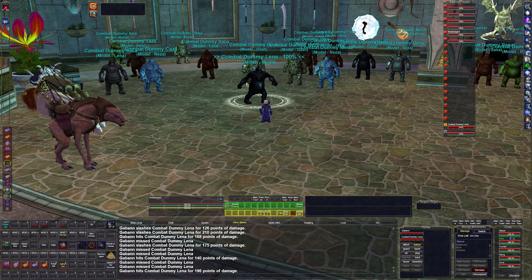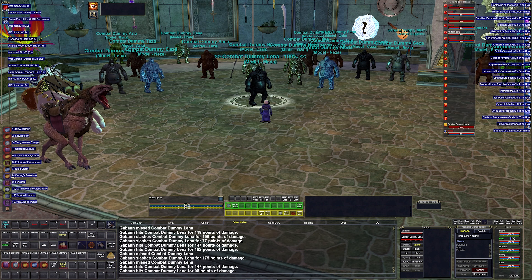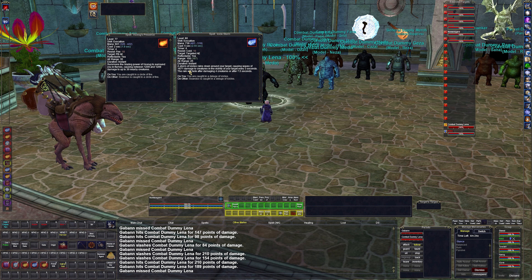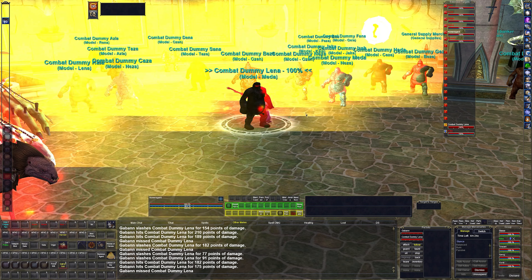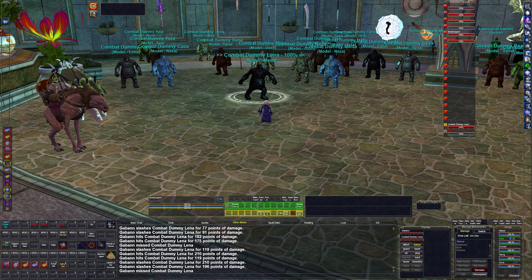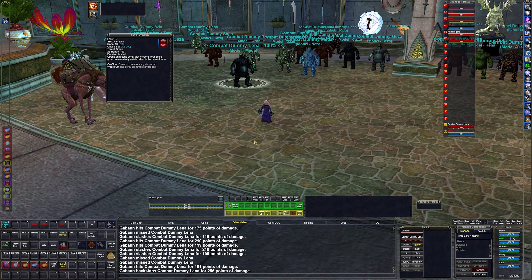My bard pulls aggro just by existing, so if I'm not paying close attention and not doing my AoE taunts, it's problematic. So I don't use AoEs actively, but I have them memorized just in case. They do about 1,600 to 1,200 damage — the point-blank AoE hits everything around you, as you can see everything nearby got hit. But I just can't practically use it at this point.